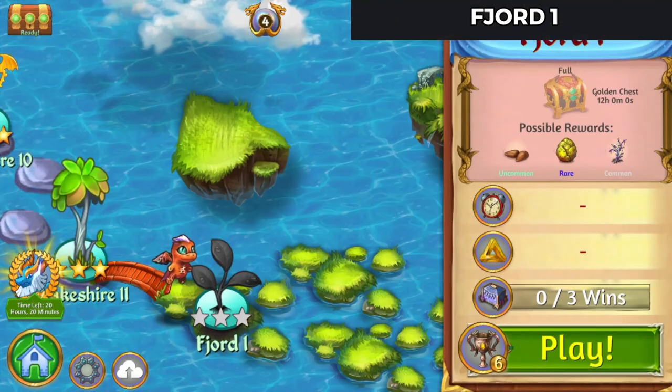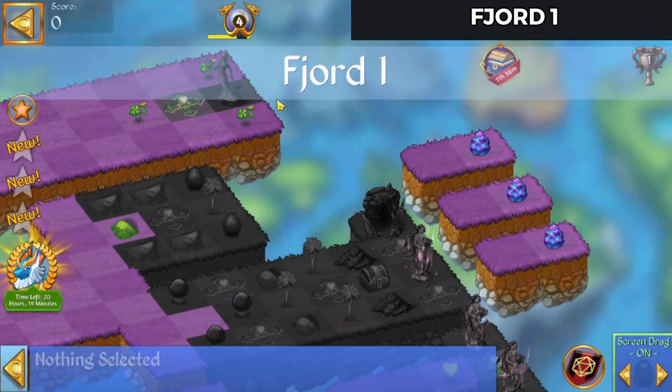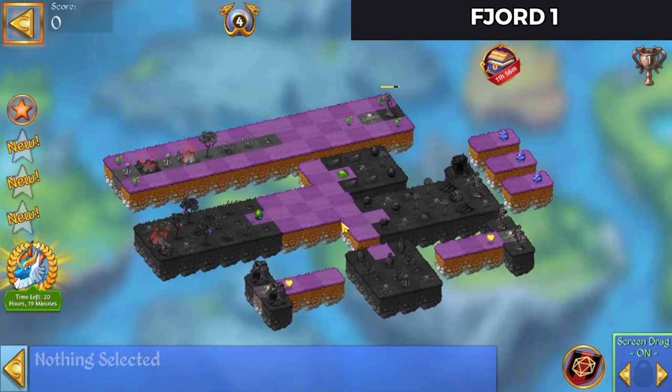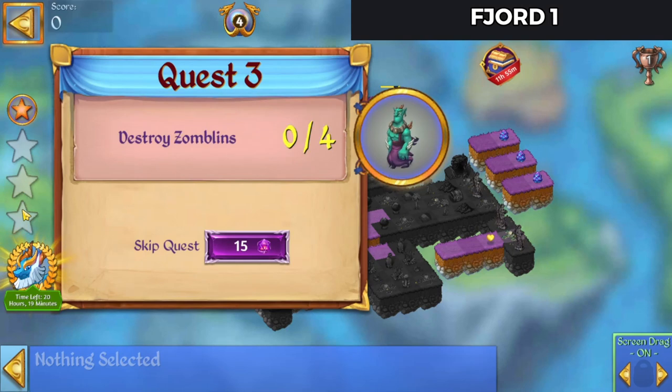Hello, Zucura here playing Merge Dragons. Jord won. Let's go check it out. So let's see here. You need to activate heal extenders twice, which if you tap rapidly on it will complete it with just one of them. Summon a defender with those little portals and destroy four zomblins.